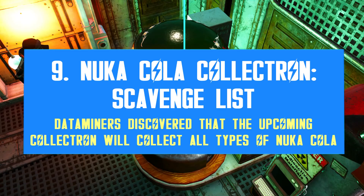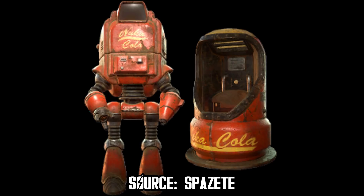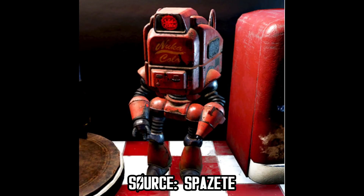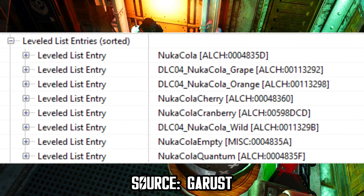The Nuka-Cola Collectron is a new upcoming item coming with Season 4 called Steel Reign, but when the scoreboard was first released on the PTS, very little was known about this upcoming item. Bethesda has recently added some images showing the head is not the typical circle — it's actually made of half a Nuka-Cola machine, a very interesting design. According to dataminer Grallerist, the Nuka-Cola Collectron will be able to find all types of Nuka-Colas, including empty Nuka-Cola bottles. So if you're a huge Nuka-Cola fan, you surely won't want to miss this one.